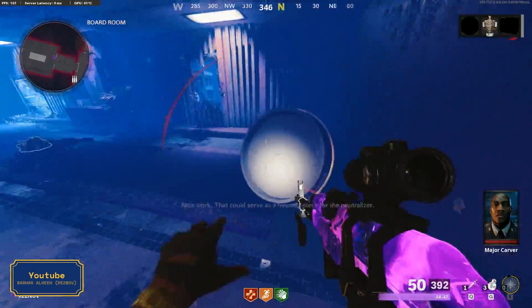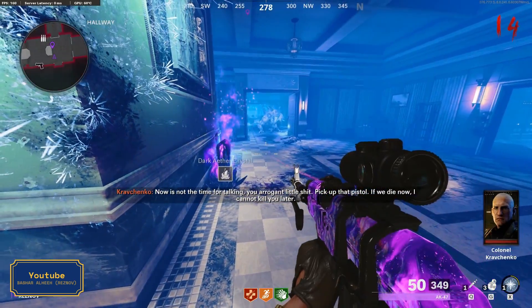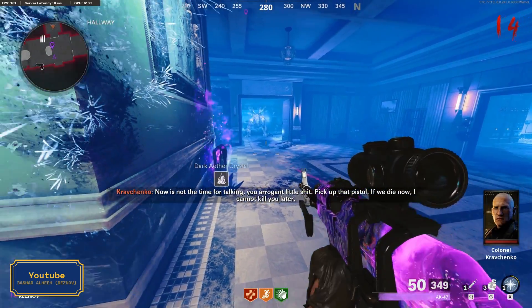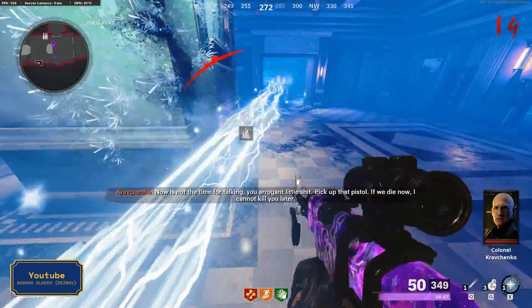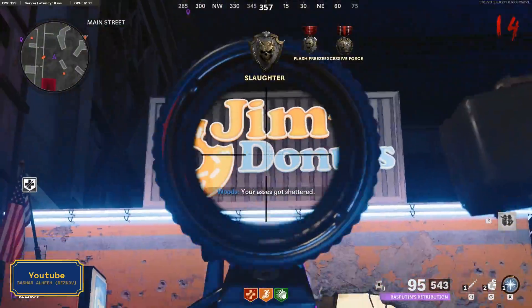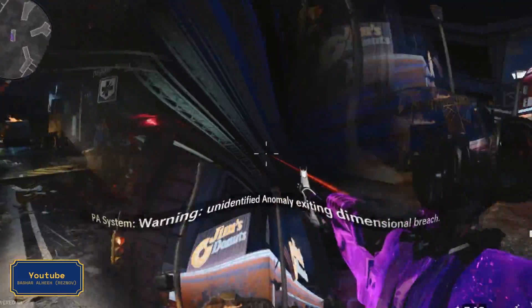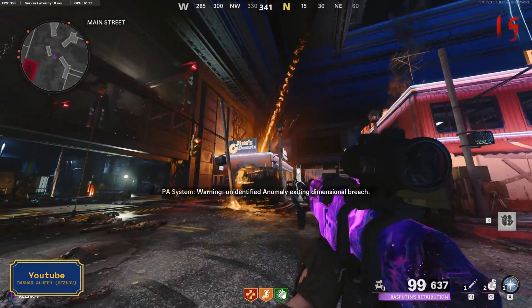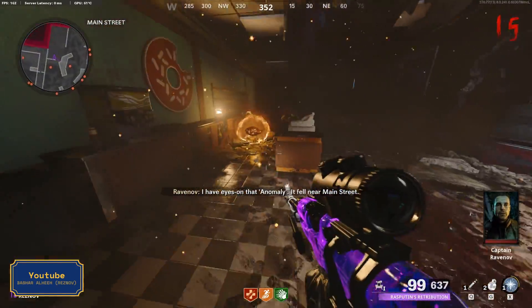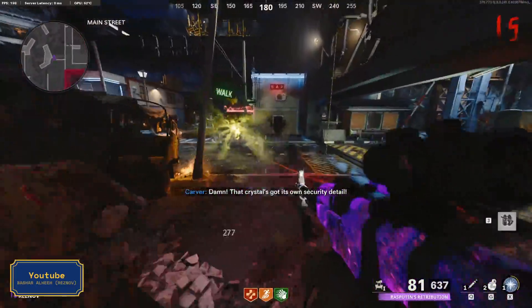Now you can continue your work for the wonder weapon. You need to find one of these purple crystals and make the abomination shoot it with the electrical shot — you can do that by standing behind the crystal while the abomination is shooting. Then go to the shop near the juggernaut perk and continue the game there until you see this meteor falling from the sky. Just stand on the crystal for less than one second — you don't need to keep standing on it like other players say, just touch it with your leg.